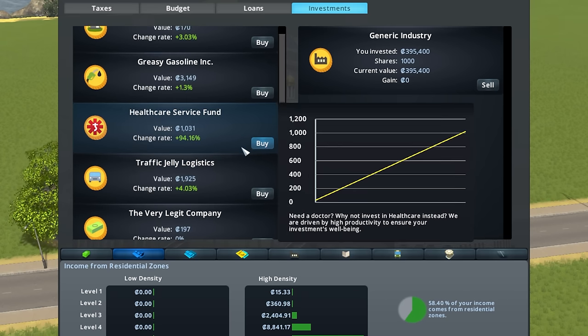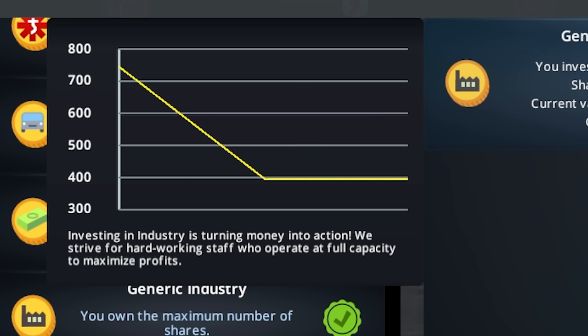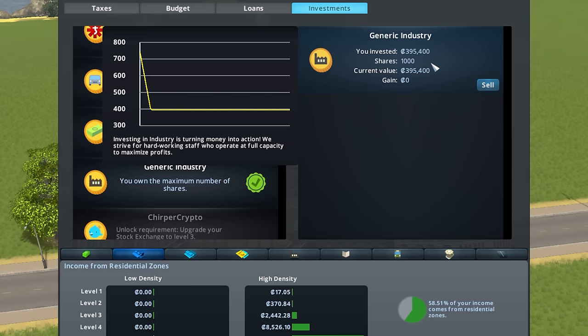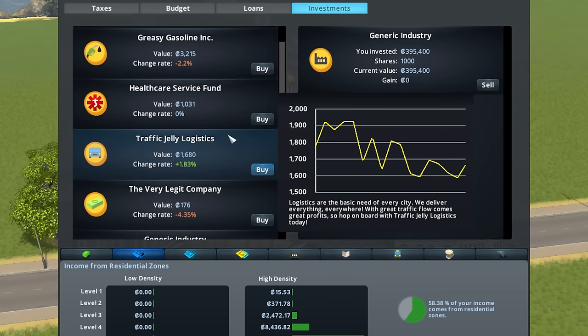Will it ever go down further? Probably not. Did it just go down? Looks like we bought at the bottom. Stock price isn't moving at all though — that's probably because I'm not doing anything in my city then, right? Probably.